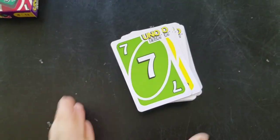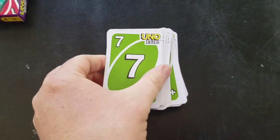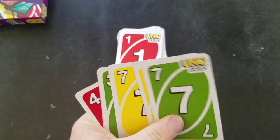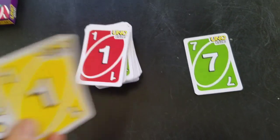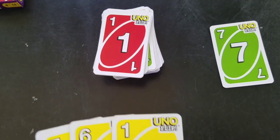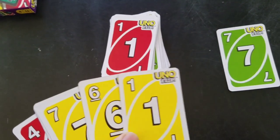How does this work? You deal everybody the standard seven cards. The goal of the game is to get rid of your cards. You start the game on the light side, and basically you have the discard pile — you can match the color or the number just like normal and try to go out first. You score the points that everybody else has left in their hand, and first to 500 wins.